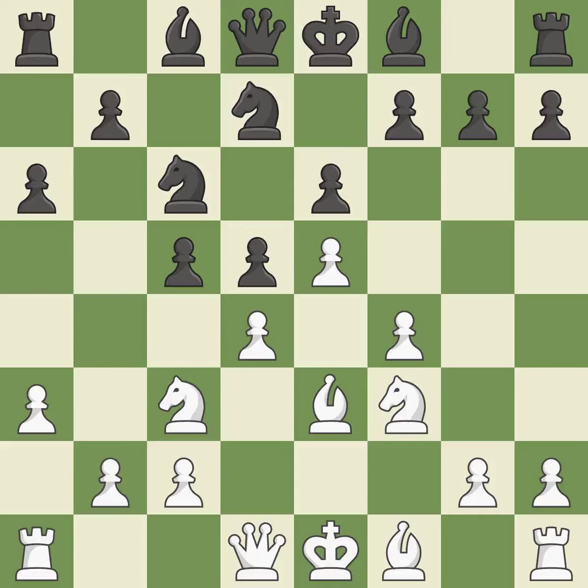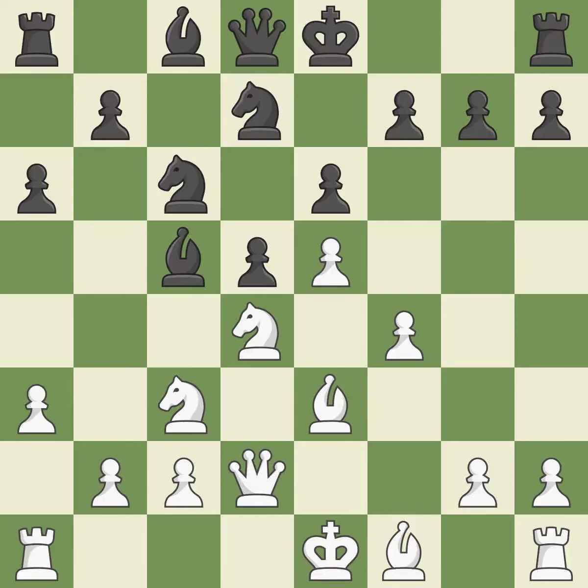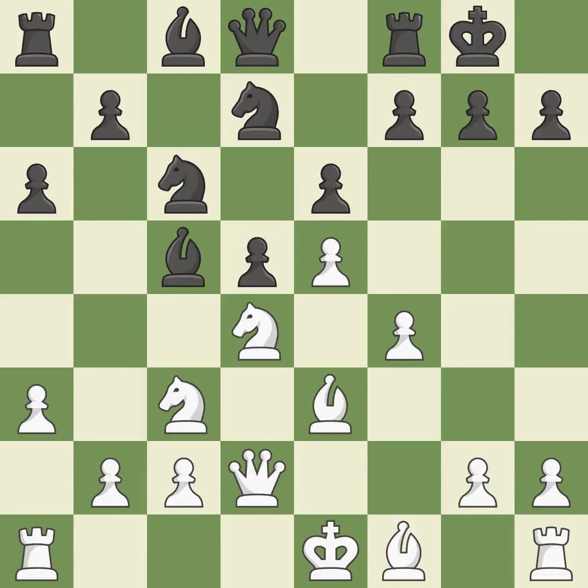Perfectly on point — it is ideal. This exchange is fair. This develops a bishop off its starting square, getting it into the action — it is best. A queen moves off of its beginning square and into the action — it is ideal. Castling gets the king to a safer square, out of the center of the board, while also developing a rook.